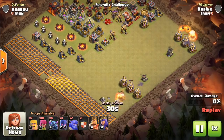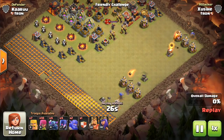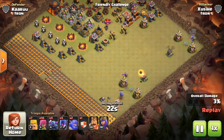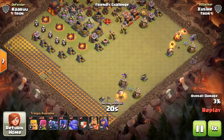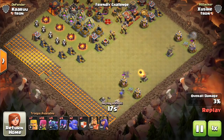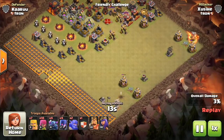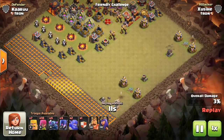We'll do this simple scenario with bowlers, and you can see — as we've seen before — the damage looks like it's going to be the same. Nothing's set in stone until it's actually in the village in Clash of Clans, but from what we can see, it's not going to be more powerful than the regular mortar.